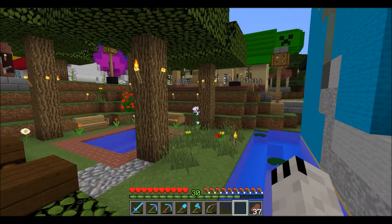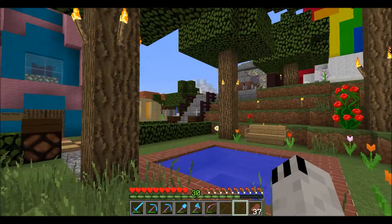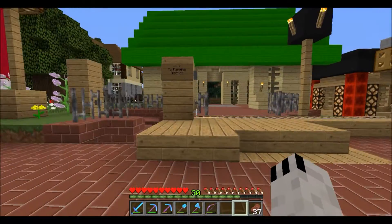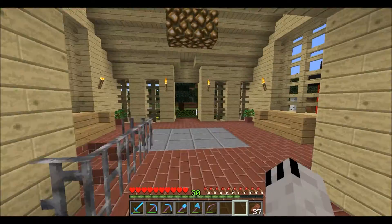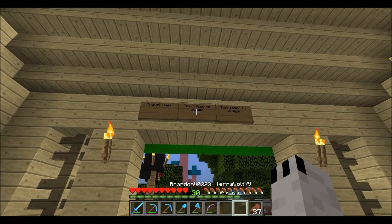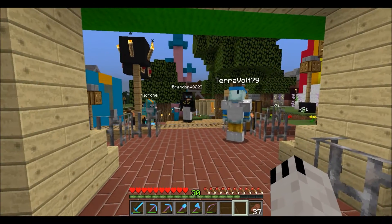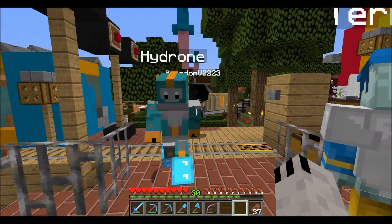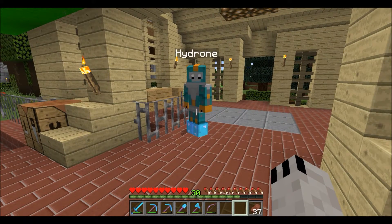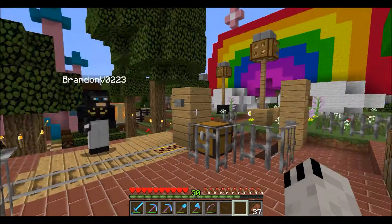Terravolt is amazing at building things, and he built this huge rail all the way to the jungle biome. If we look at the departure times in our little train station, it's 7 minutes and 30 seconds to the jungle and 2 minutes and 15 seconds to the village. We're going to pass a village. Do you guys want to stop off at the village really fast, or should we do that another time? We can stop at the village this time.